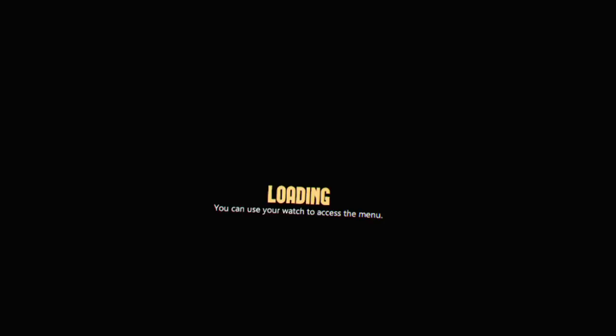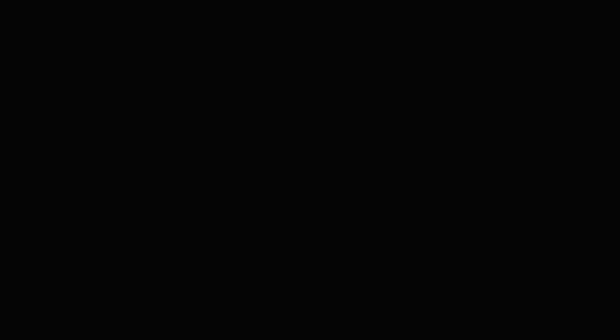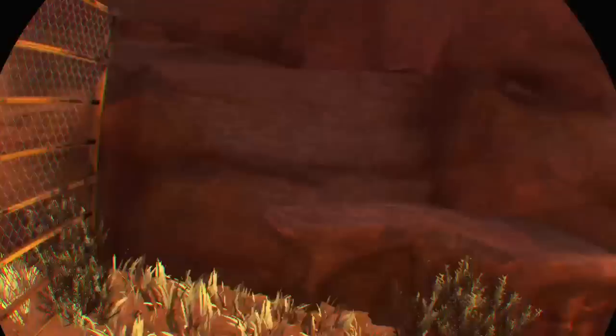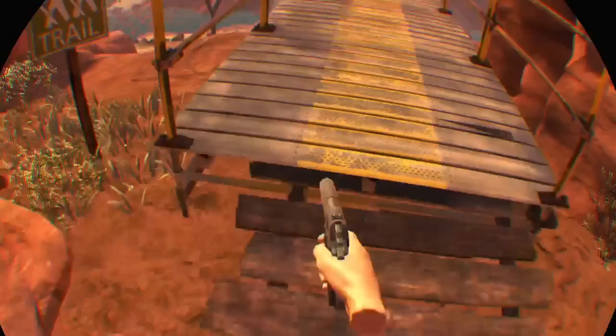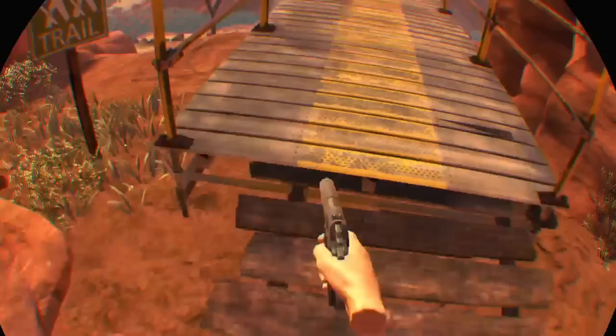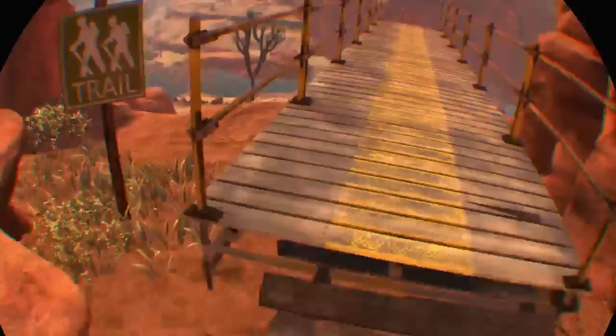You can use your watch to access the menu — don't know exactly how, but okay. Loading screens remind me of Watchmen for some reason. The zombies beg for mercy and I say no — Rorschach and all. There we go. Let's grab some ammo — grab and stick on belt. Oh, press to holster — that's kind of cool. Very Batman-esque.